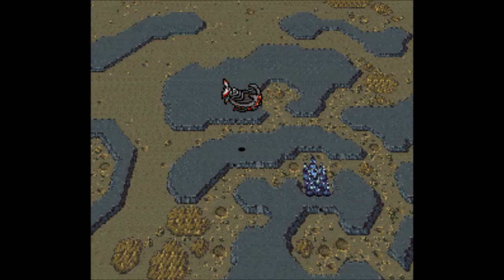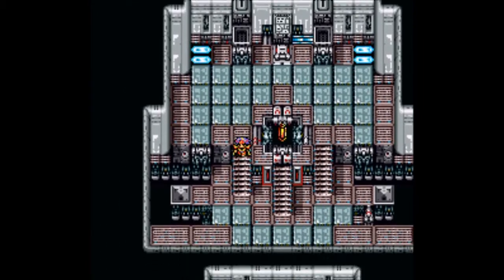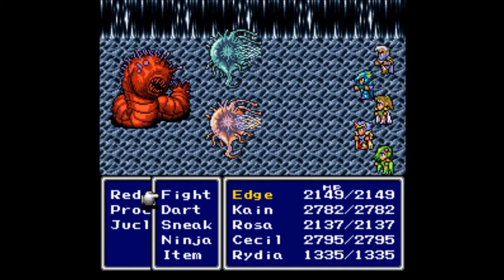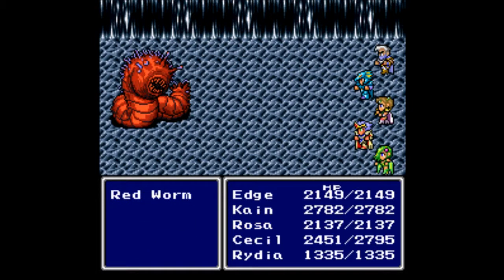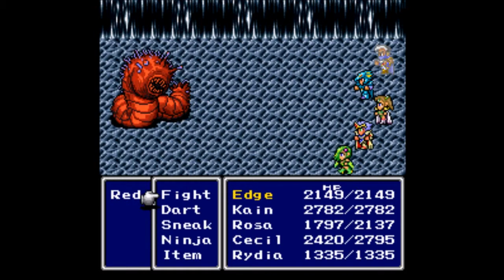Now we're back on the moon and we need to make our way back into the Crystal Tower. We need to land to the west of it — we can't go directly inside, so it's through the Lunar Pass again. We do have a new enemy I didn't expect: on top of the Proscytes and the Jucleot, we now have the Red Worm. Make sure you rest on the way here using the Lunar Whale — the big whale will take care of that for you.